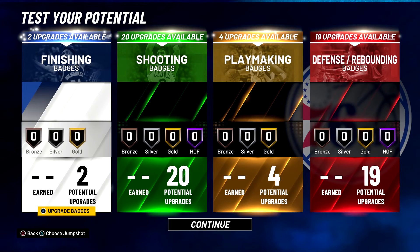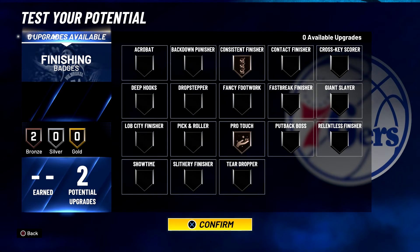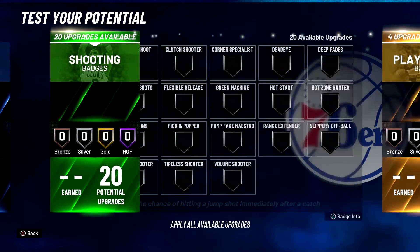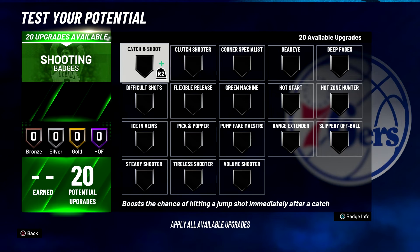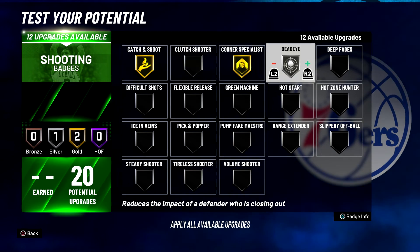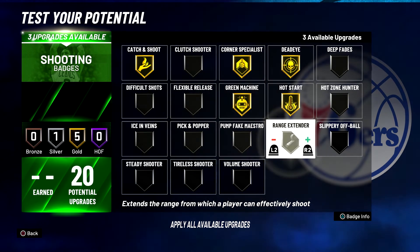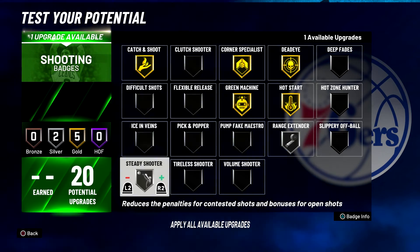Now for your badges: for your finishing badges you're going to put consistent finisher on bronze and pro touch on bronze. For your shooting badges you're going to put catch and shoot on gold, corner specialist on gold, dead eye on gold, green machine on gold, hot start on gold, range extender on silver, and steady shooter on gold.